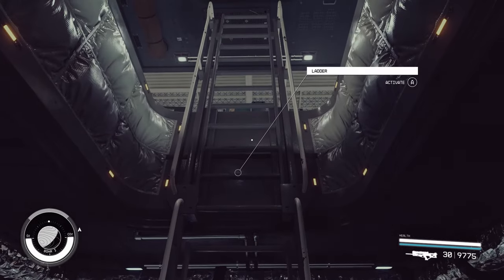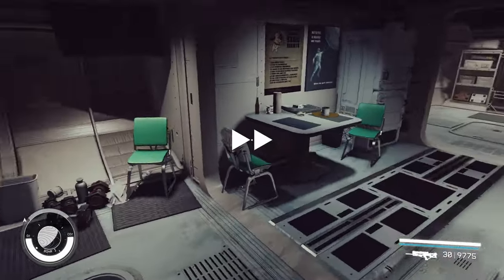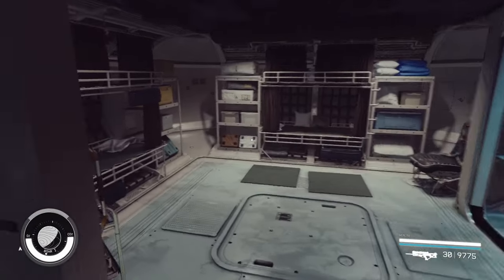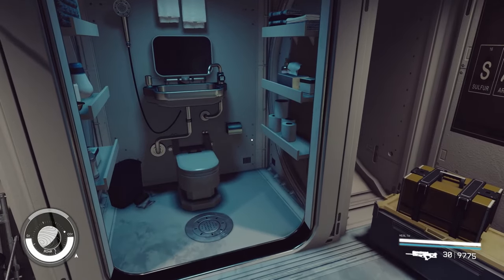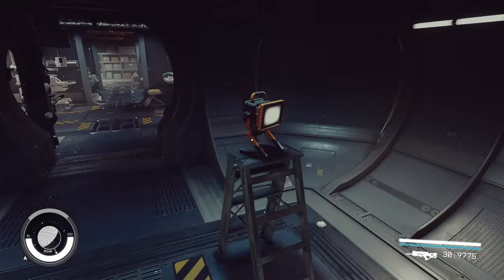Now we can head upstairs to the living quarters. Here we have another galley, a couple of bunk beds, and there's even a bathroom. So the ship has a complete interior, and it's still pretty compact.